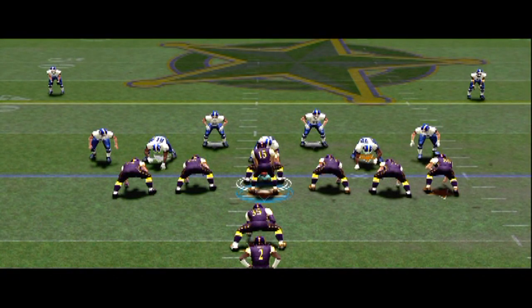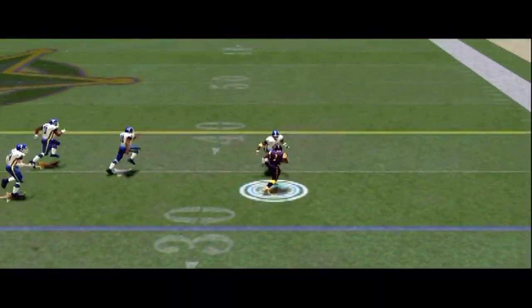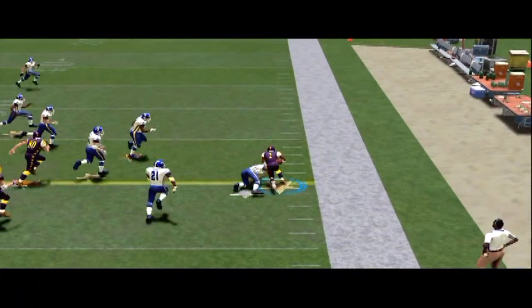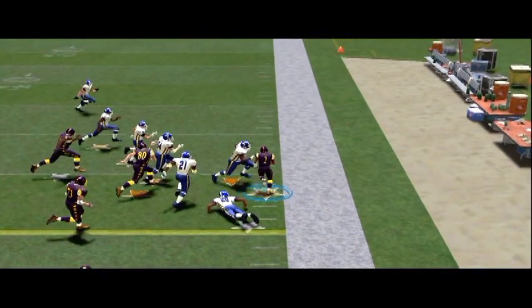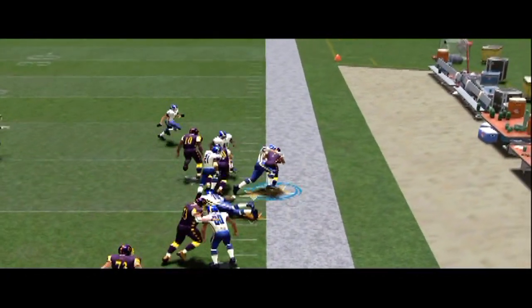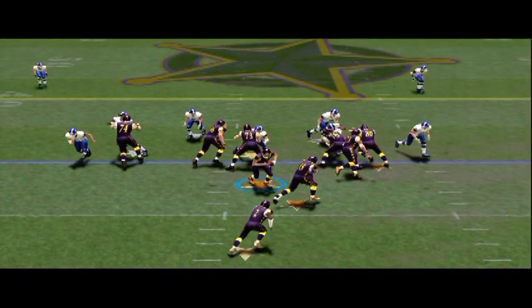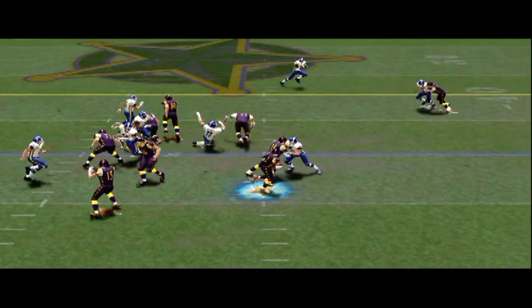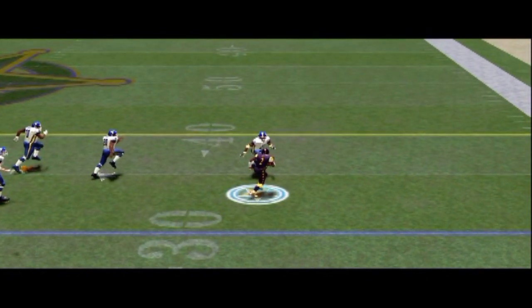And if you power up, especially as a gold, anything close to your power zone, you're going to have a higher success of either making the tackle, making the catch, interception, breaking the tackle, or blocking somebody. Like if you power up and you get whoever's inside of your little circle.